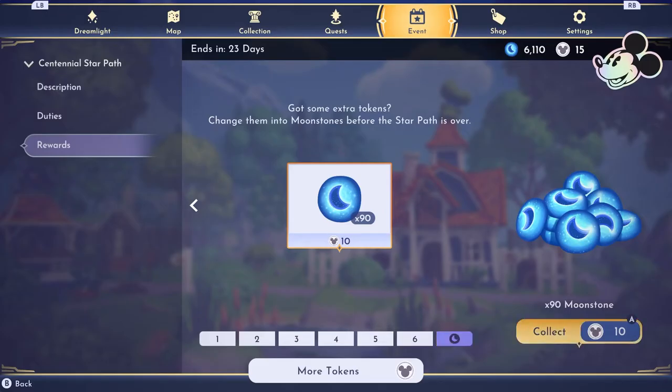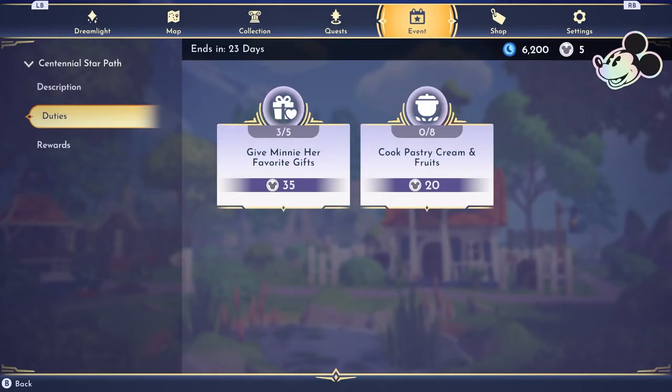In the bonus section you can buy more tokens — there are 10 tokens for 90 moonstones, and that's worth it. So every time you continue doing duties even after you're done collecting everything else, it adds up. I only have two duties left right now. After I got all the rewards I had about five duties left and I've already completed three. It's approximately 100 tokens left over — 10 times 90 — that's almost 1,000 moonstones.